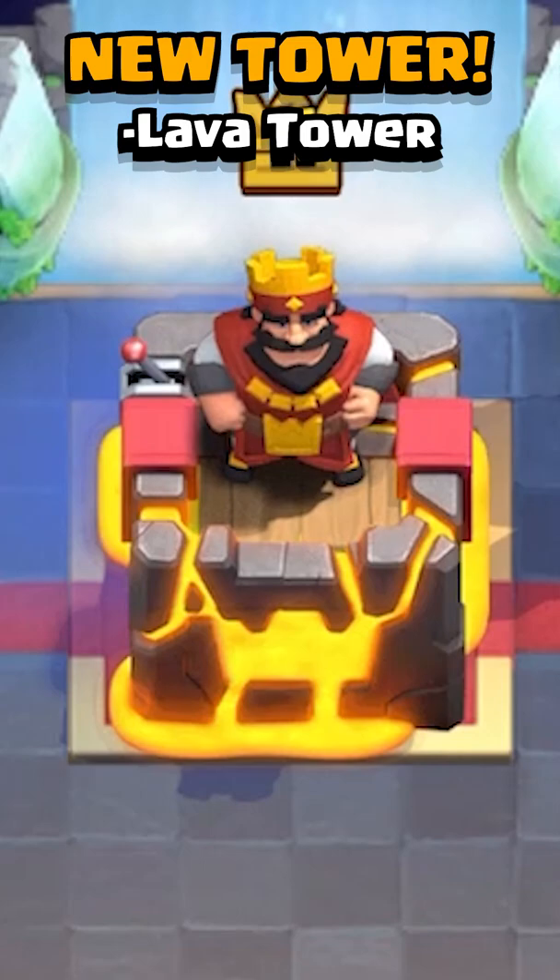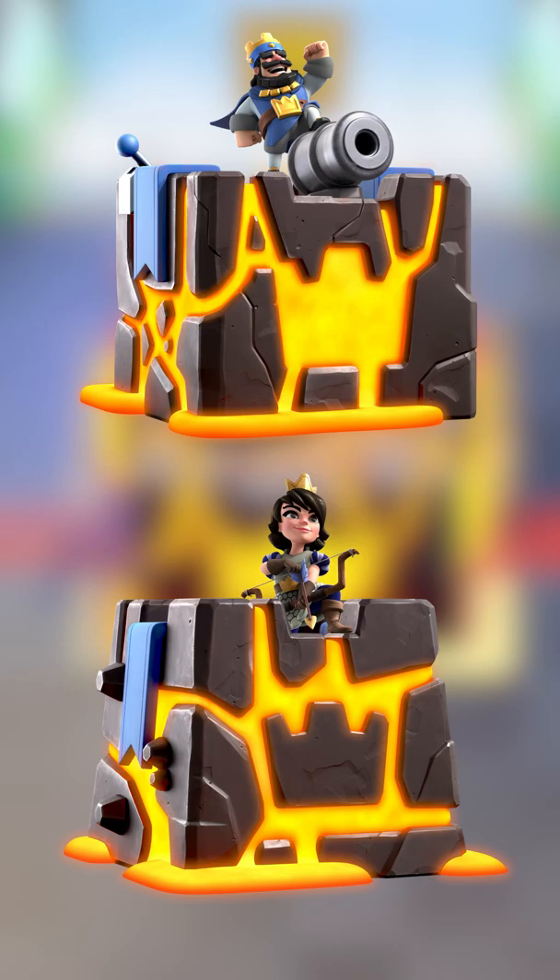As if you didn't already have enough of the Lava Hound, you're also getting a Lava Tower skin from the Pass Royale, which is this beautiful molten and fiery tower skin to add to your collection.